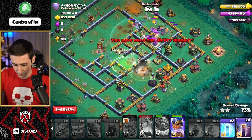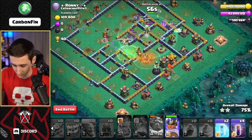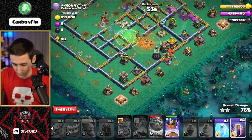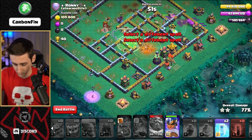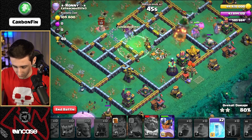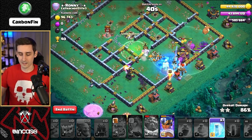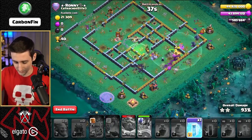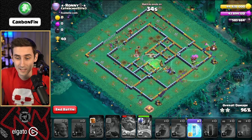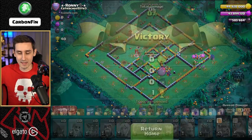We got some Bats — wait, this is actually working way better than I thought. Wizards are up top, Queen goes down. Let's go ahead and drop the Bats right about here. As that Poison Spell wears off, let's drop RC. RC is making her way through — let's go ahead and freeze this Wizard Tower and Archer Tower. Did this work with a Swag Freeze? The PEKKAs, the Super Bowlers — this worked way better than I thought it was going to do. A 3-star to kick it off with the PEKKA Smash with the Super Bowlers.